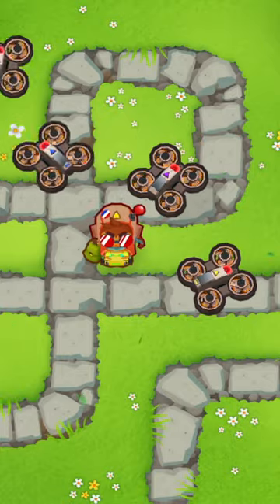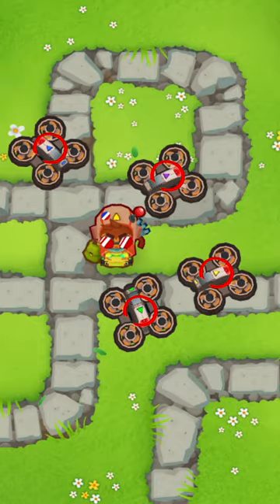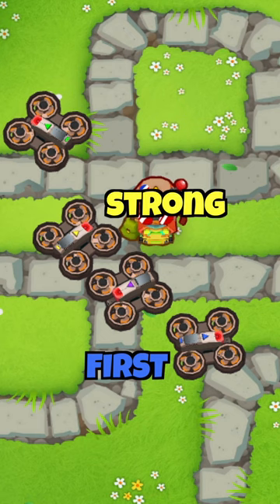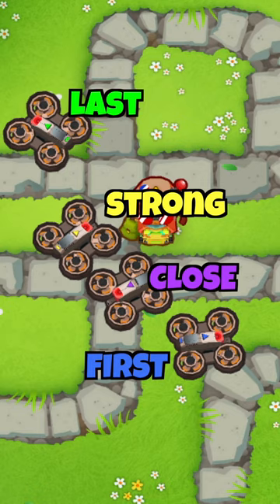To understand how they work, we need to take a second to explain the colors on the drones, which represent different targeting. If a drone has the color blue, it means it's set on first. Yellow means strong, green means last, and purple means close.